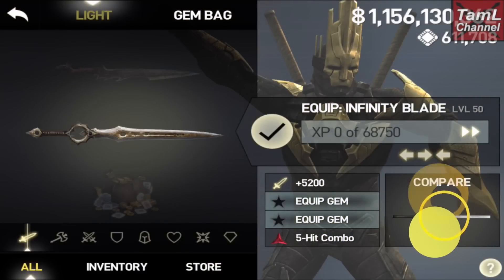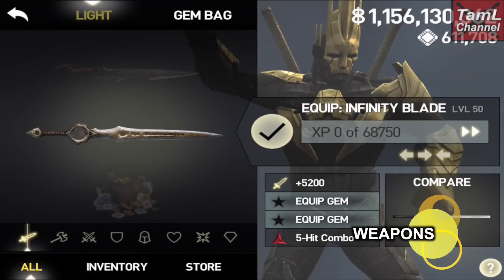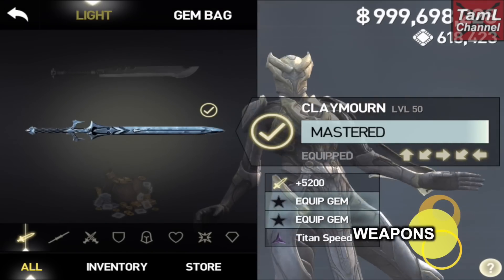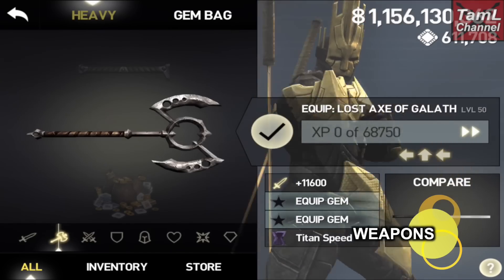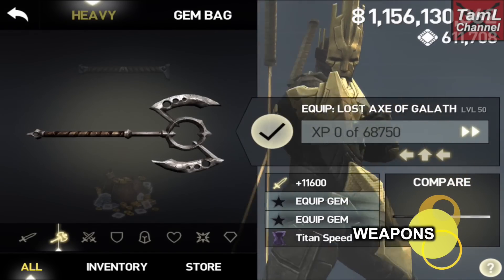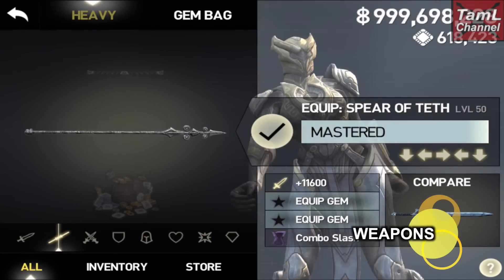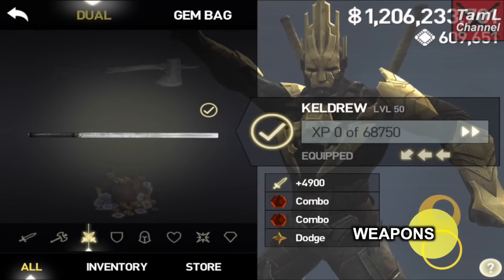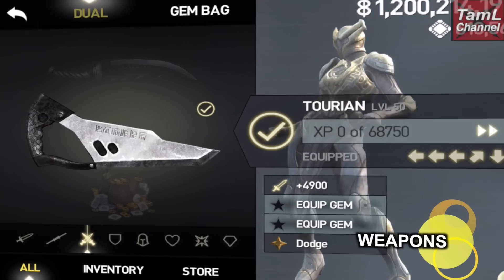Hi guys, in this video I'll show you the stats of level 50 gear. Starting with the light weapon, it's 5200 attack at level 50, and it's the same for Isa. The heavy weapon is 11,600 attack and 68,750 experience points. The dual weapon is 4900 attack and 68,750 XP, the same as the heavy.